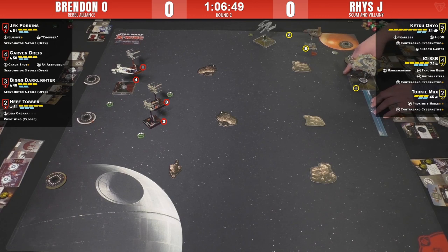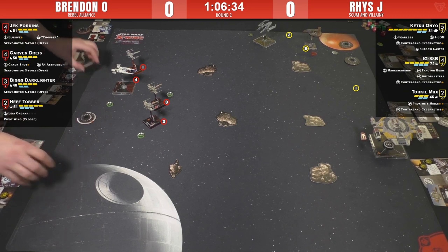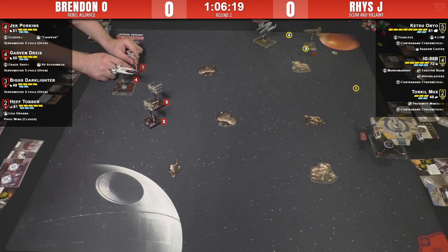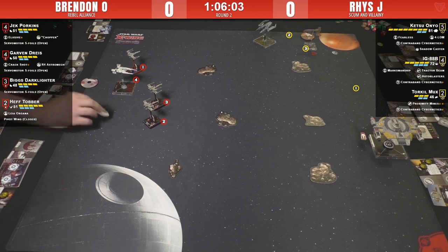Reese has a 5K with Ketsu. She's going to be able to use those big blue moves - the hard three-bank. He's played this list once or twice before. That's a nice move, setting up for a beautiful three-bank into that lane. The trick with Ketsu and any Shadow Caster is holding it back enough because it's so fast - it does have the one-forward now. IG is going to have to get in and engage, hopefully making good use of that Tractor Beam.